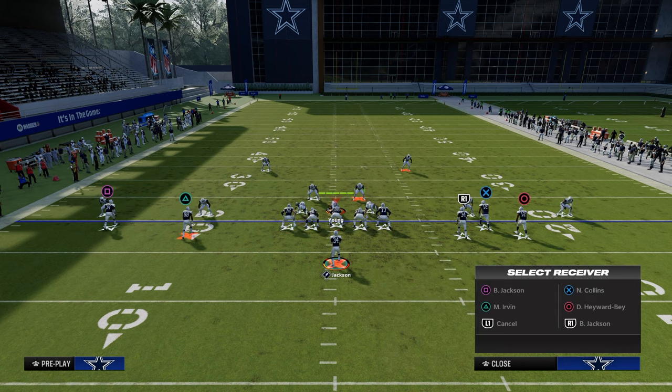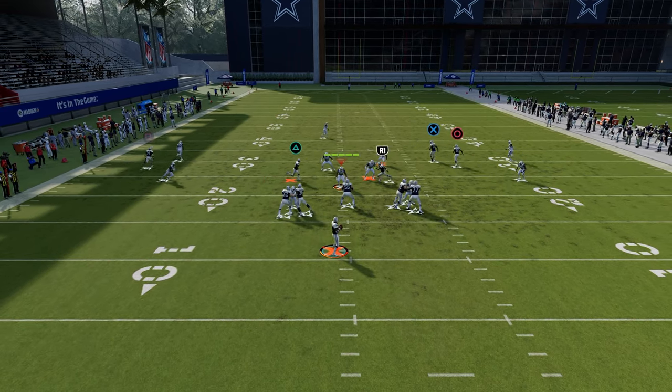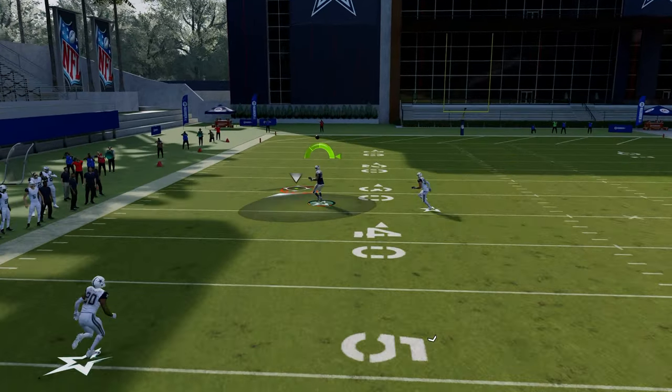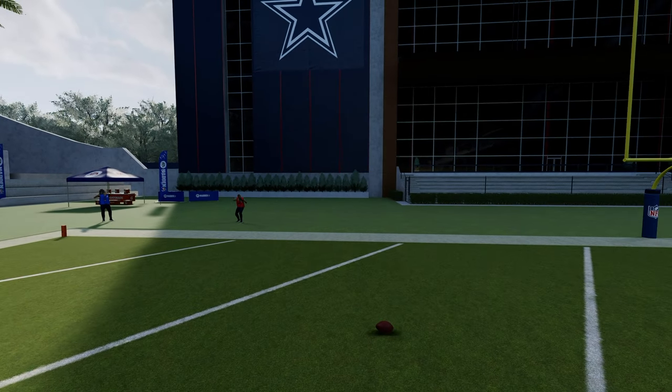I like to leave the other two routes as underneath check-down style routes — a little zig, maybe a little in route, double drags, whatever you want underneath the play. Basically, this crosser is going to run so deep that if you pass lead it up into the left side, once he crosses the safety, this is going to absolutely obliterate a cover three coverage.